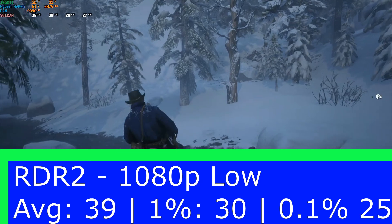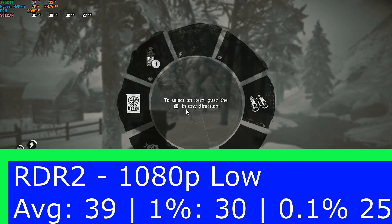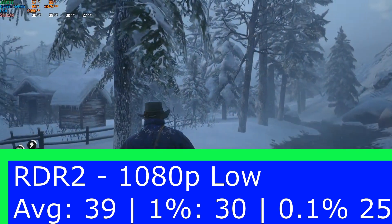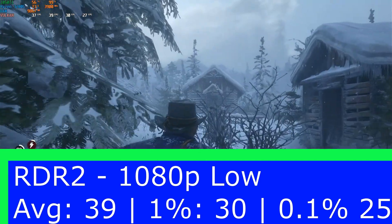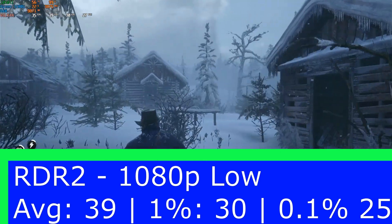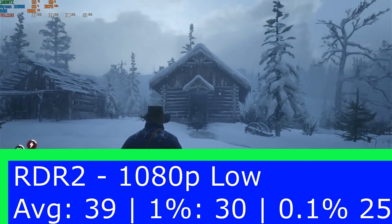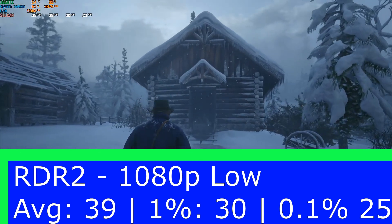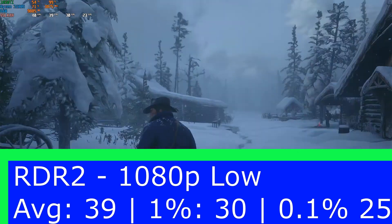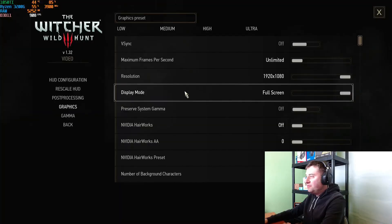For Red Dead Redemption 2 at 1080p low: average frame rate 39 fps, 1% low 30 fps, and 0.1% low of 25 fps. You're not really going to get 60 fps here — you would have to drop down to 720p, or maybe you could get away with 900p to boost your frame rate a little. For a single player game, 30 fps is acceptable.